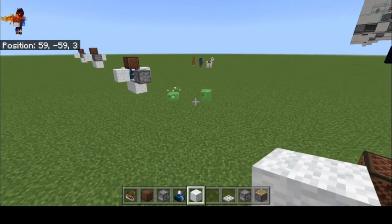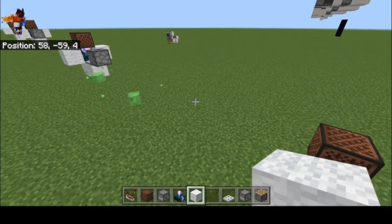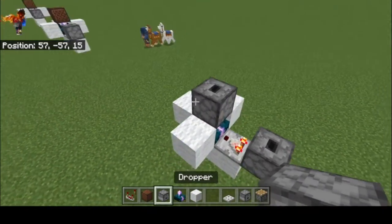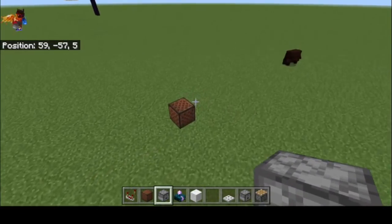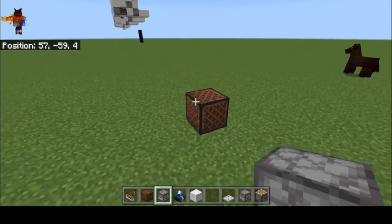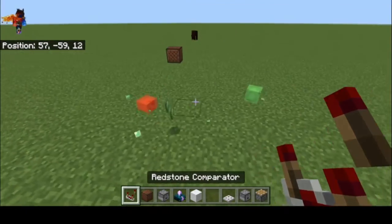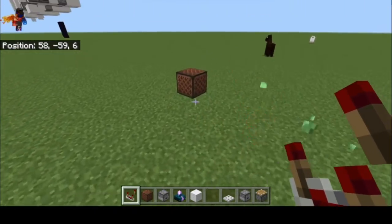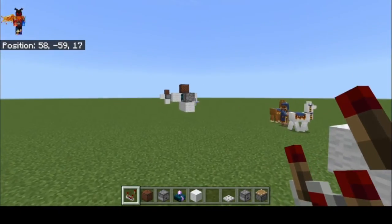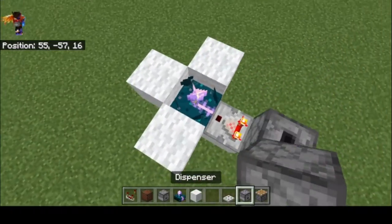It just needs to be a block that the skulk sensor can detect being activated. I tried it with a dropper, but for some reason the calibrated skulk sensor doesn't detect that. So if I activate the note block, that'll get it — you can hear the click off of the dropper. But for some reason the next sensor doesn't pick it up.